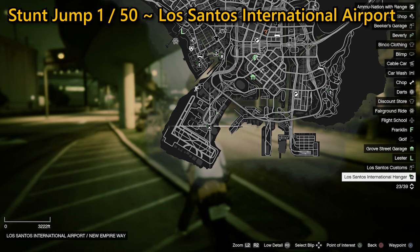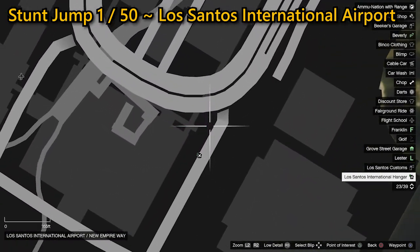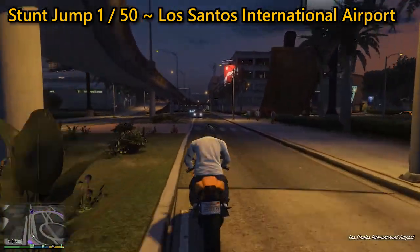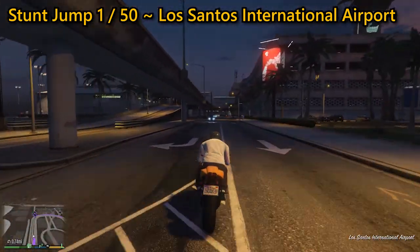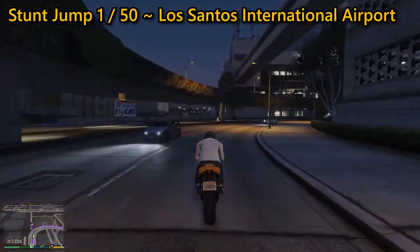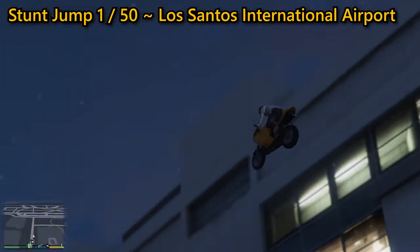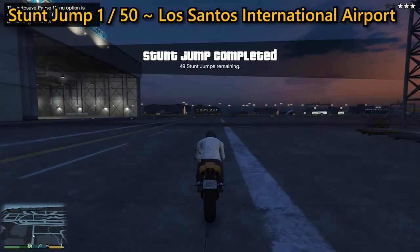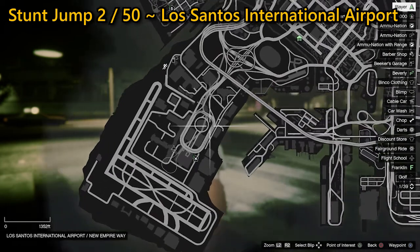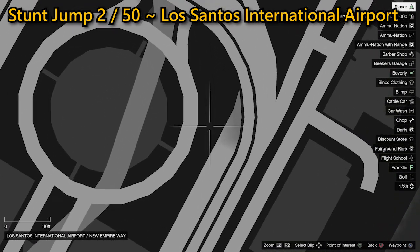You need to jump the barrier right next to the security gate. As soon as you land you're going to get a three-star wanted level unless you've already purchased a hangar, but purchasing a hangar is more end-game content. Land the jump and then try to evade the police as best you can. If you die, every time you lose your bike you're going to need to spend another $10,000 to get it back. For your second jump, it's again found at Los Santos International Airport.